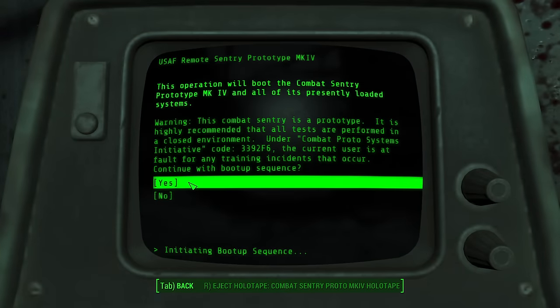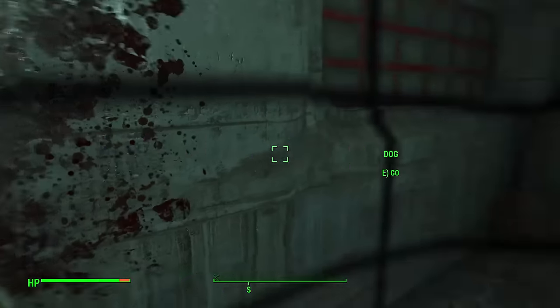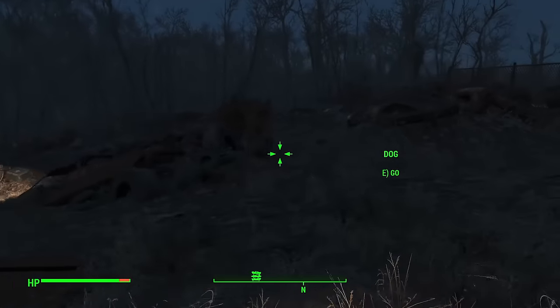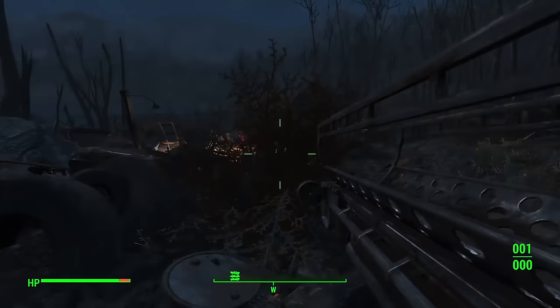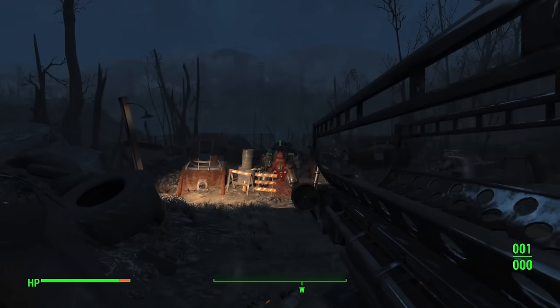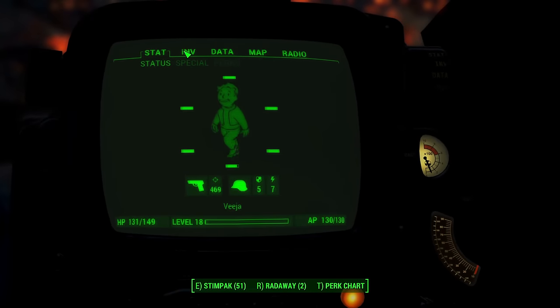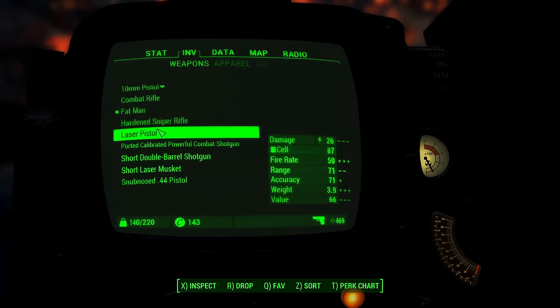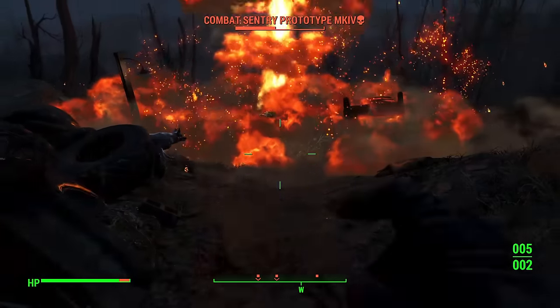Since you're here, you can actually activate that Sentry Bot if you want to try and fight it. It's level 30, so I definitely wouldn't advise doing it — I'm level 15 and you'll see I just get killed by it even after shooting a Fat Man at it. But the point of this video is to show you where to find some early game weapons that'll get you a head start on a certain play style — especially useful when following my character builds.